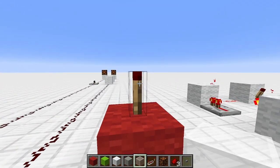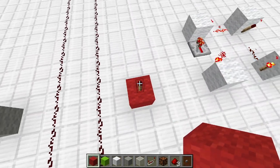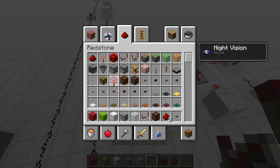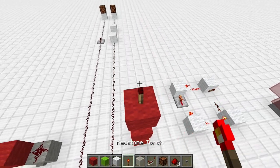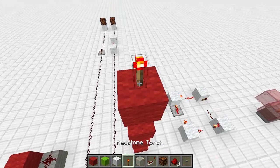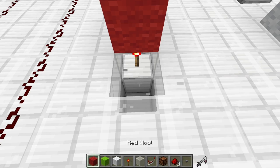Redstone torches will deactivate when powered, and this can lead to something like a torch tower. This is a really good way of getting a redstone signal up. And of course if you wanted to change the signal...